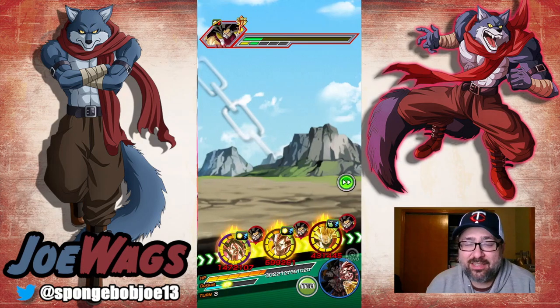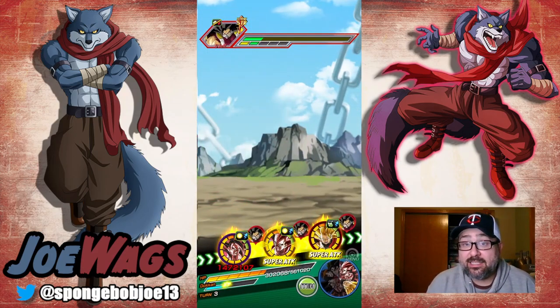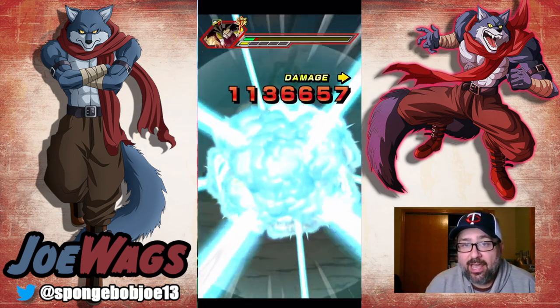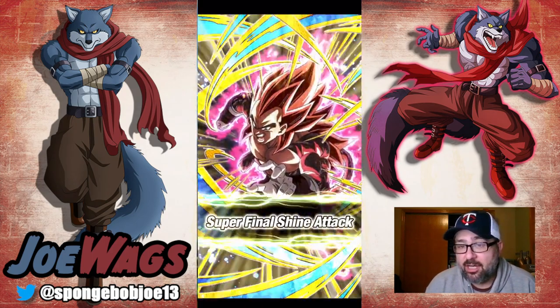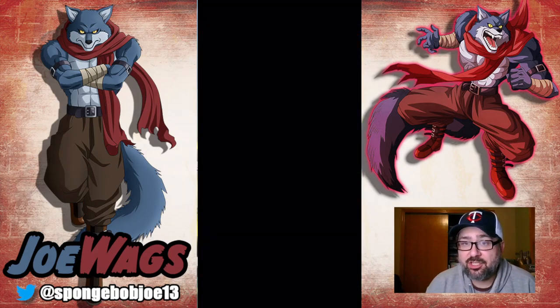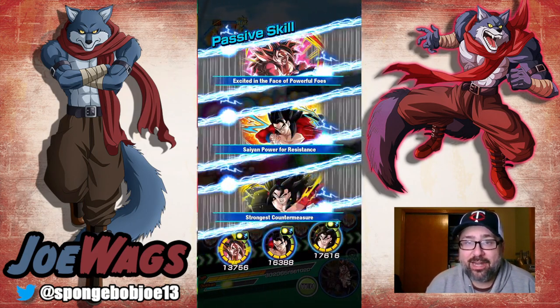I'm pretty sure this was a no-item run, which is kind of crazy for a first-time attempt. The Super Saiyan Heroes team did fine here. Xeno Super Saiyan 3 Goku is an absolute boss — he can just tank like crazy. RNG always has to be on your side in Red Zone, but we definitely got it done. Limit Breaker Vegeta isn't the craziest, but when he's proccing those additionals he can output some solid damage.